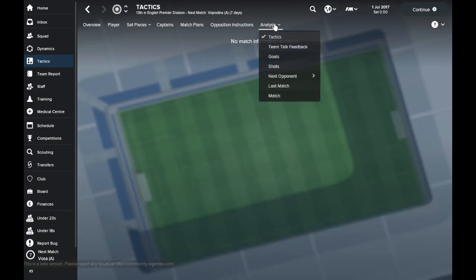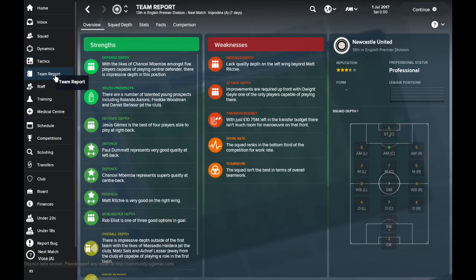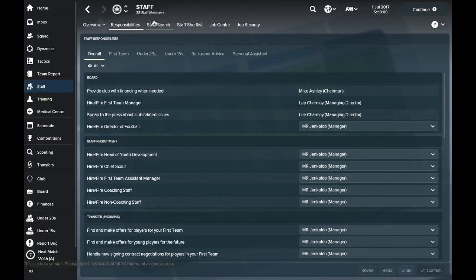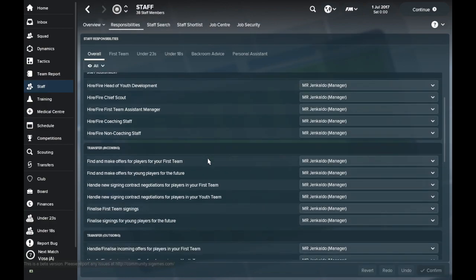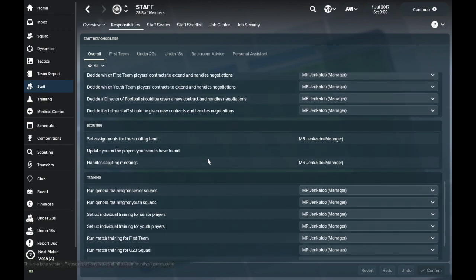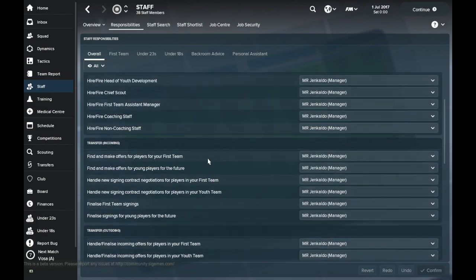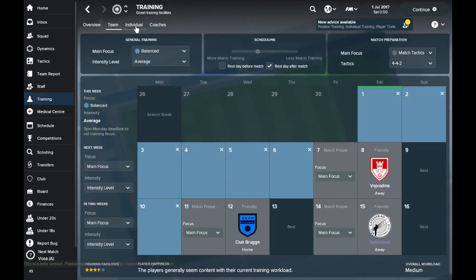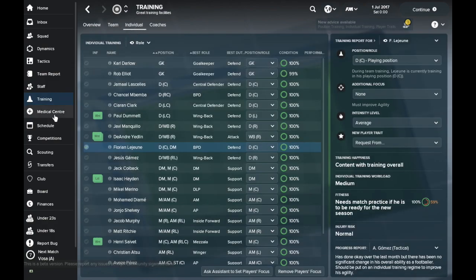Individual opponent instructions are now easier to apply. Analysis has had a lot of work from what I understand, but we haven't had a match yet so it's hard to take a deep look. We've got a team report — no real difference from last year; you've still got your squad depth and all the stats. Staff looks the same as last year. Responsibilities — it's pretty much the same, oh, there are quite a few new ones actually, but most seem to be training, contract renewals, and transfers. The training screen looks pretty similar — nothing different there.